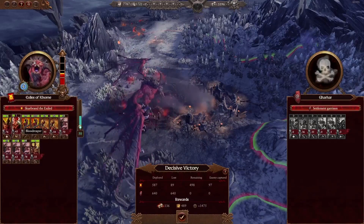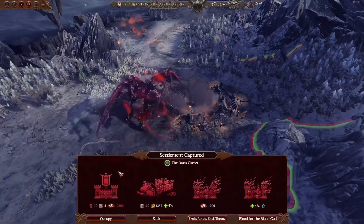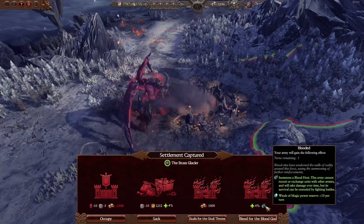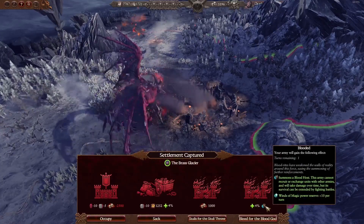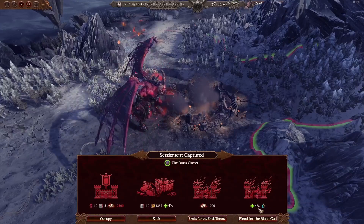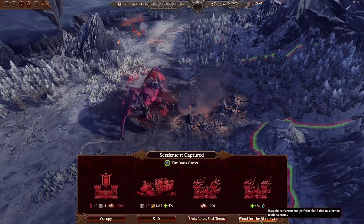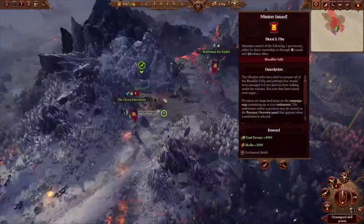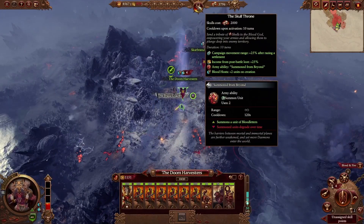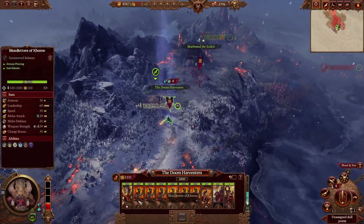Scarbrand leveled up. We could gather Skulls for the Skull Throne, but I don't think we need to do that right now. We could spawn in Blood for the Blood Cards and spawn in a Blood Host, or we can spend Skulls to occupy this settlement right now. Let's just do Blood for the Blood Cards — mostly because I just wanted to. We now have this second army, which is quite big actually. We could have used the Skull Throne earlier to increase Blood Host units, but that's fine — it's a pretty decent army.